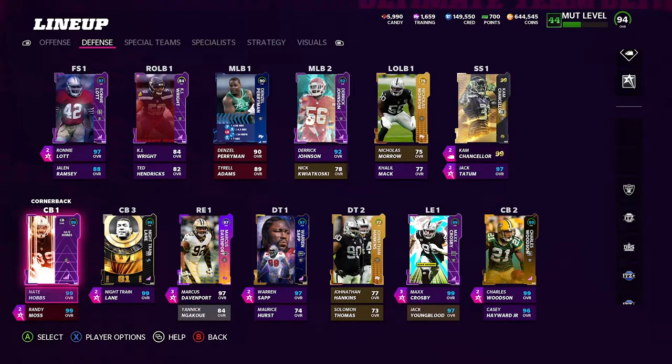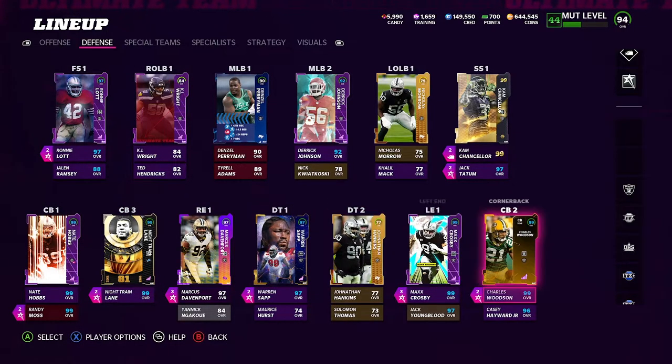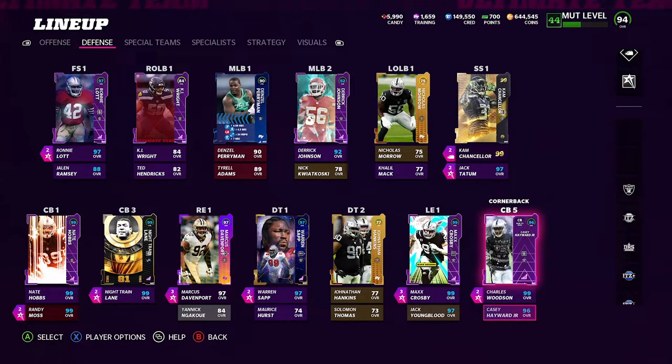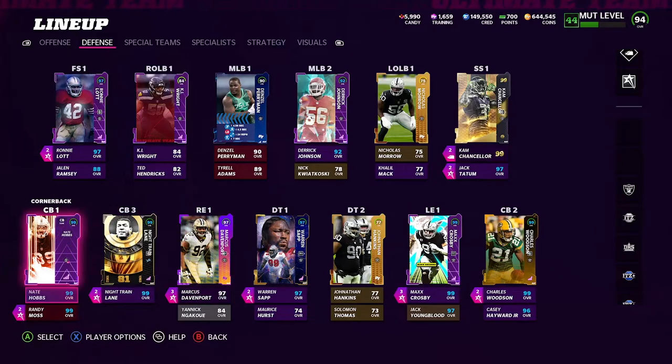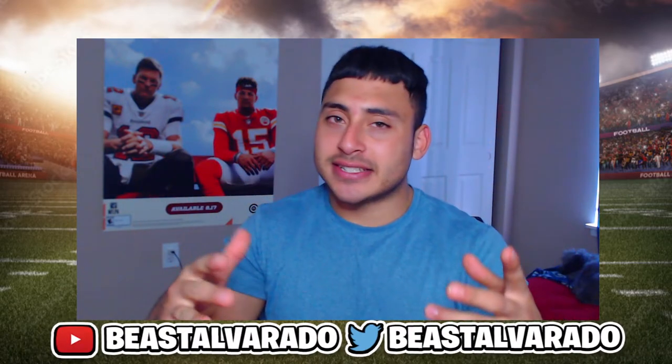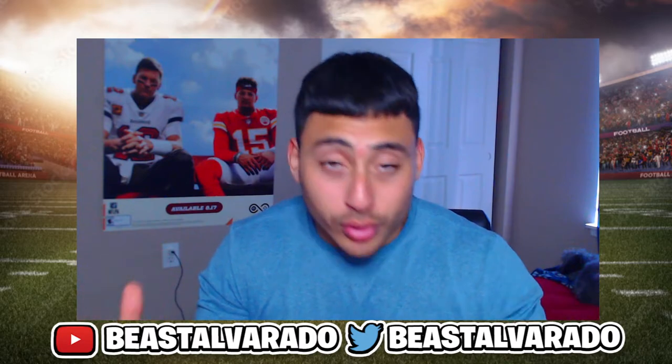My starting cornerbacks include Randy Moss with Raiders chem, Nate Hobbs on Raiders, Night Train Lane, Charles Woodson, and Casey Hayward — I do have to fully power them up. If this isn't one of the best starting cornerback groups for any theme team in Ultimate Team, I don't know what is. Great addition to the team. I highly suggest for everybody to go pick up Nate Hobbs because the challenges were pretty plain and simple.